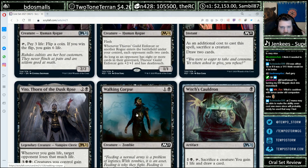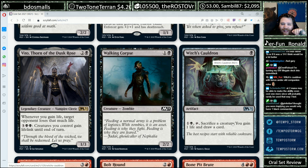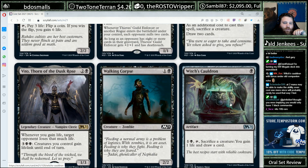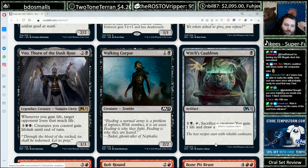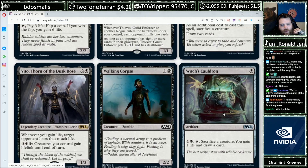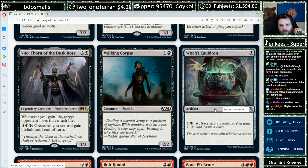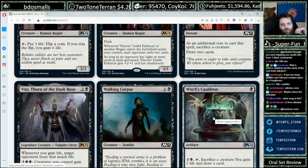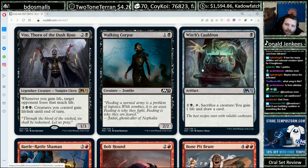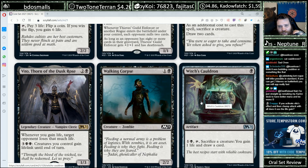Walking Corpse — it's filler, but it's a Zombie and Zombies matter in this format, so you might actually be putting multiple of these into a deck. Witch's Cauldron, one Black: sacrifice a creature, gain a life and draw a card. That's a fine little card, but you need a specific deck to want it — a deck with recursive threats or creatures with leaves-the-battlefield abilities. You need to activate this multiple times before you get your value's worth. It's a lot clunkier than Village Rites, but could do more over a super long game. Village Rites is like the draft version; Witch's Cauldron is like the sealed version.